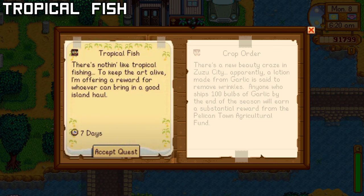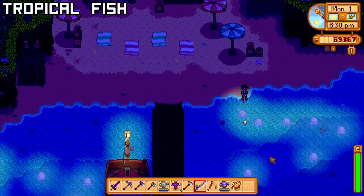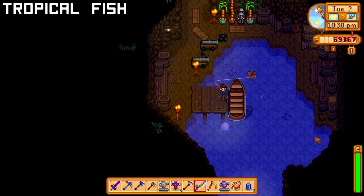Willy wants you to catch 5 Stingrays, 5 Lionfish, and 5 Blue Discus, all of which are found on the island. Catch 5 Lionfish on the island south of the docks from 8pm to 2am. Catch Blue Discus at the Digsite River between 2pm and 10pm. And catch Stingray in the Pirate Cove from 8pm to 2am. You'll receive the Deluxe Fish Tank and 2500g for completing this task.